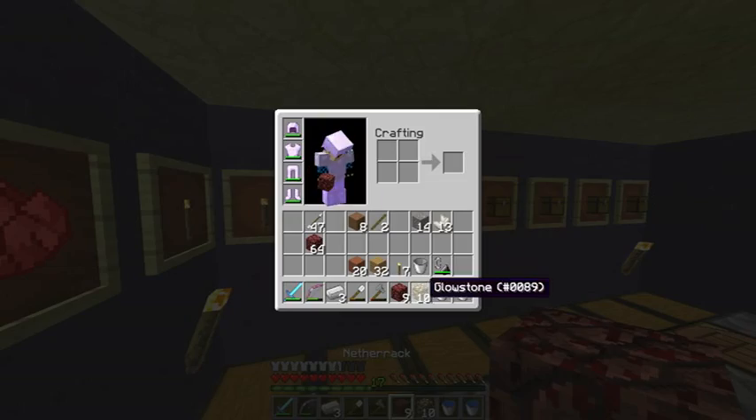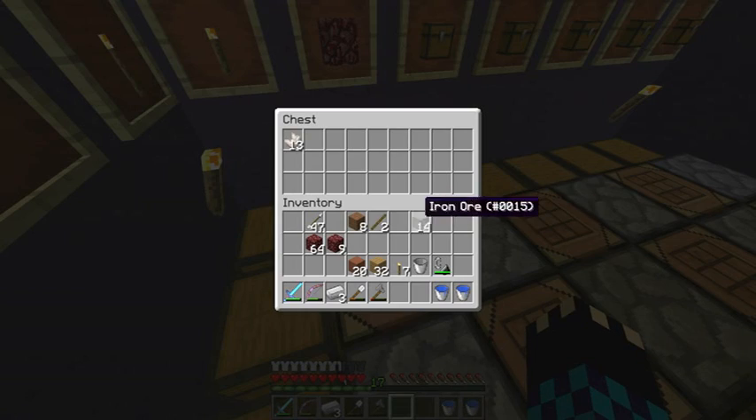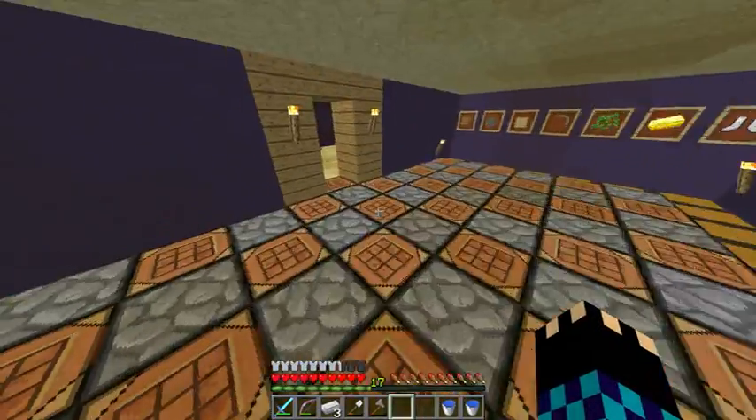Just for nether stuff — glowstone's going to go in here, quartz and netherrack and soul sand and ghast tears and whatever we get is going to go in there.